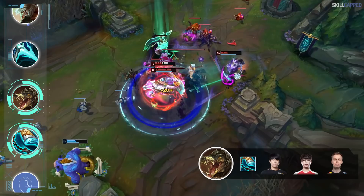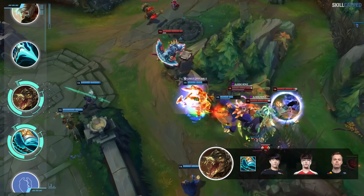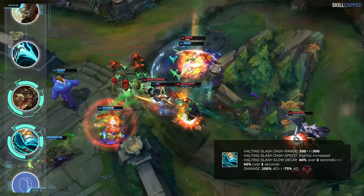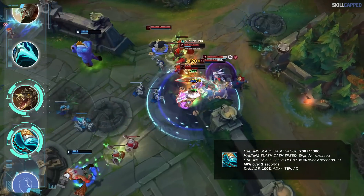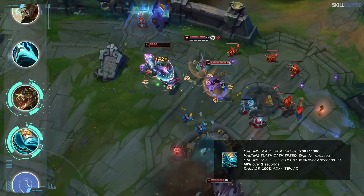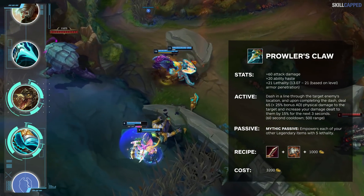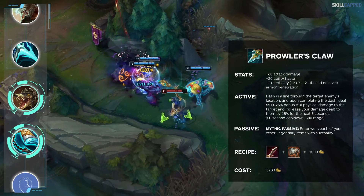A few Korean pros abusing this one include Thal and Roach, while even western Renekton players like Wonder are running it as well. Even though the damage and slow on Stride are being lowered slightly, the dash range is being increased, which you could argue is a net positive change for someone like Renekton. Prowler's Claw has become more popular on Renekton too, but it leaves him way more squishy and vulnerable, so Stridebreaker has been pulling through as the more consistent purchase.